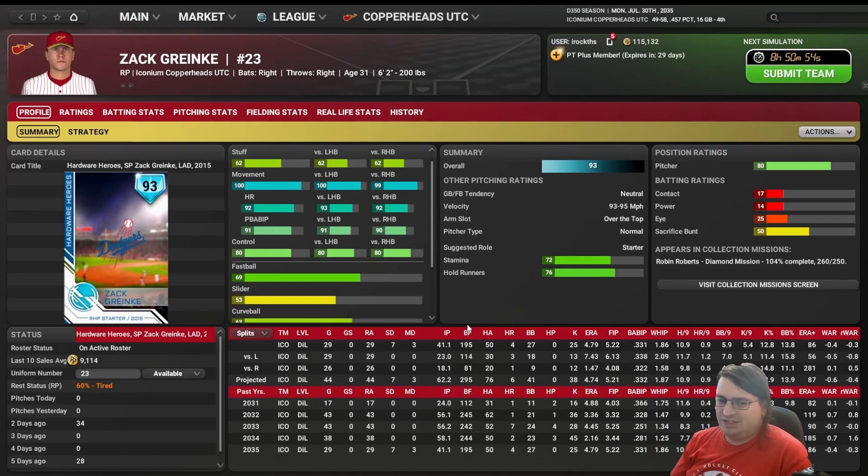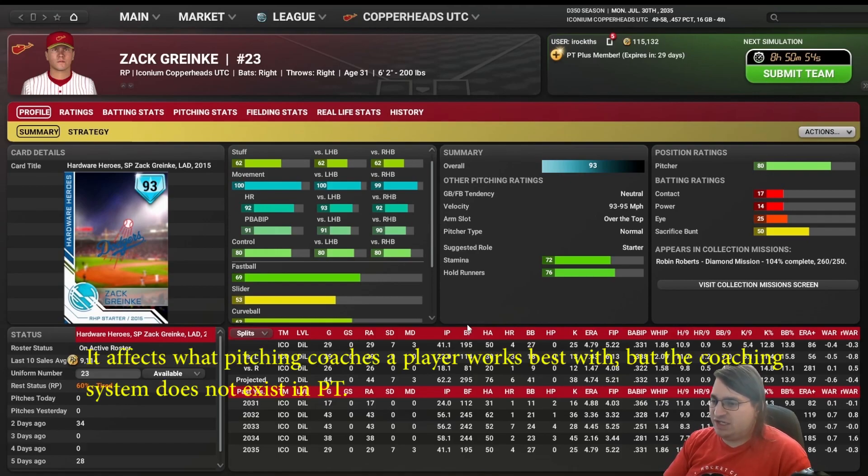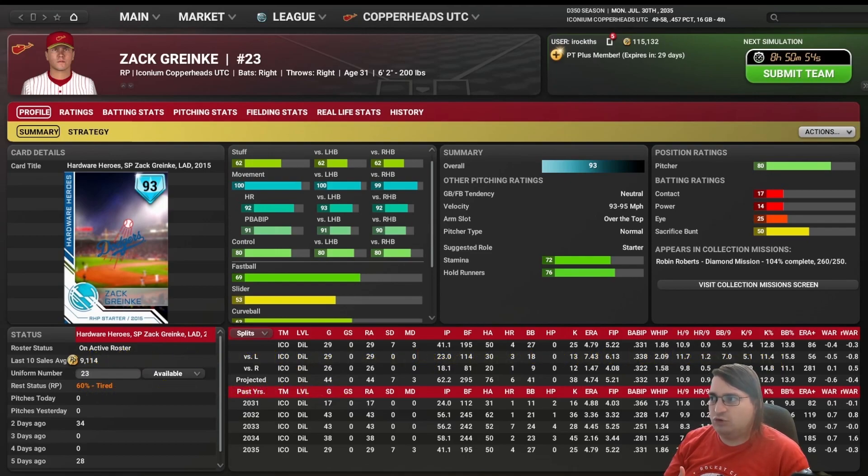Velocity is pretty self-explanatory — it's the base velocity, what their fastball will be. If they throw a sinker or cutter, they may not throw a pitch that fast. Arm slot determines how splitty a pitcher is: sidearm pitchers are splittier, submarine pitchers even more so, and over-the-top pitchers have next to no splits or even reverse splits. Pitcher type doesn't really matter in Perfect Team as far as anyone can tell — it has an impact in base game but not here. Stamina allows a pitcher to throw more pitches before they become tired.